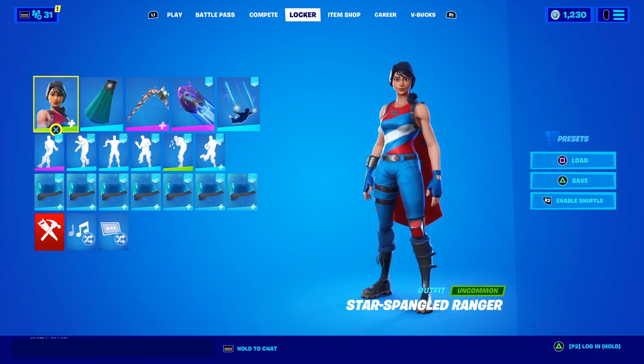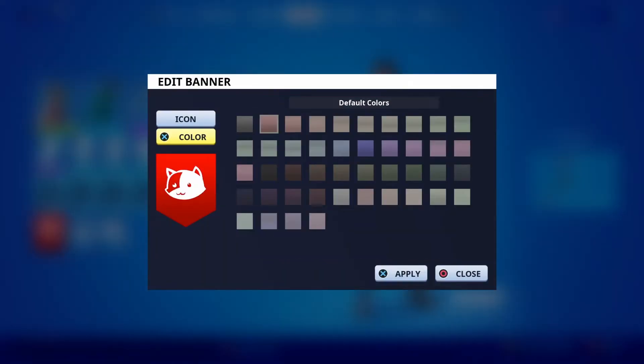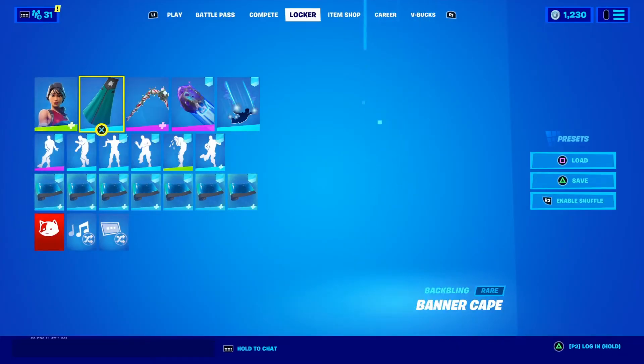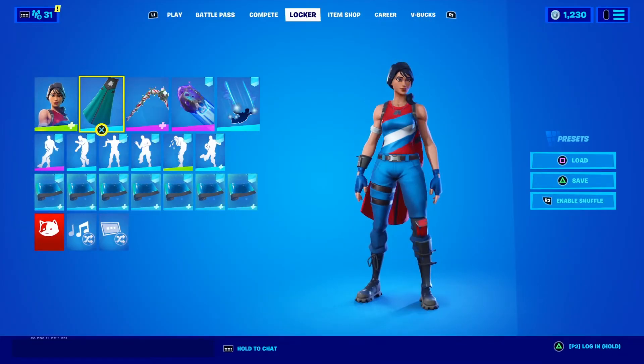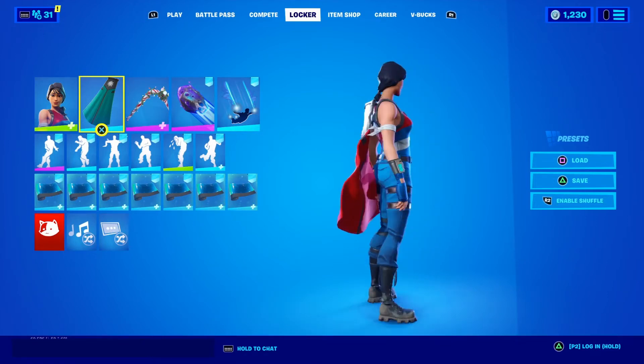For the next combo it's with the star spangled ranger. I'm using the red edit style — it's the top left, second to top left. I picked red because it looks really good since the skin is already mostly blue, so I picked red as a nice secondary color.